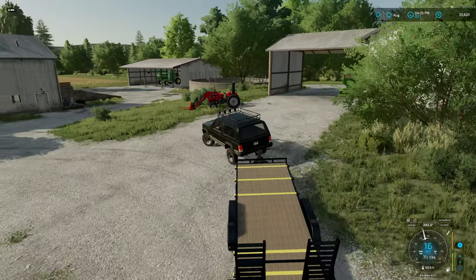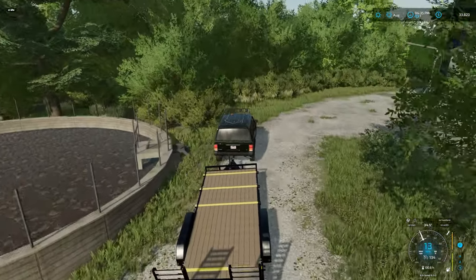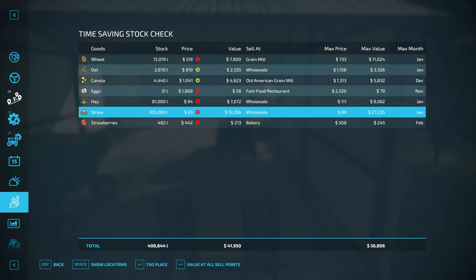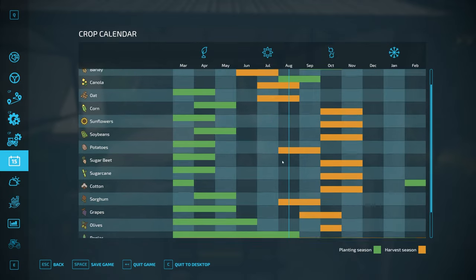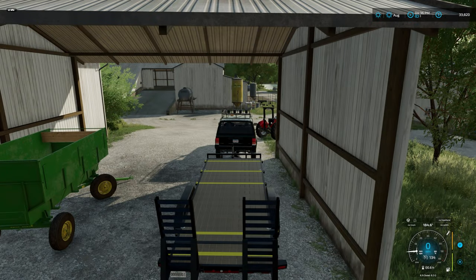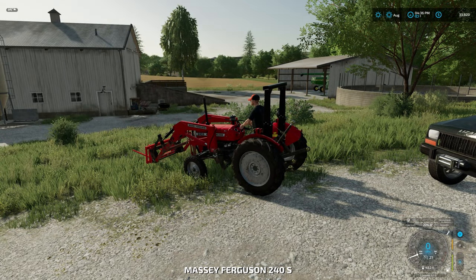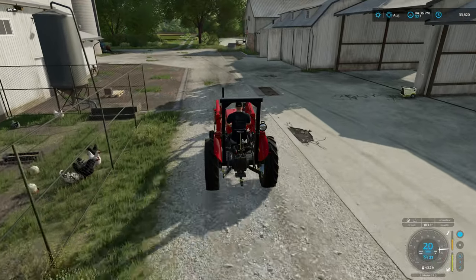The hay's up, the straw is up, so now we're ready to start doing some field work. Looking at the calendar, next month we could plant wheat or barley, we could plant canola now or next month. If we wait until next year we could do something else. I'm actually thinking about doing some oats next year, and I'm also going to try to replant the grass this year so it starts growing a little bit faster. I'll go run down and grab that one bale I lost off the trailer, then we'll move on into September.